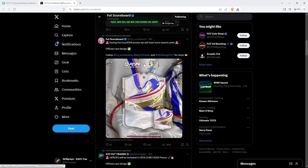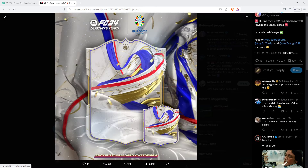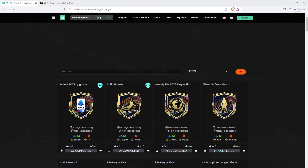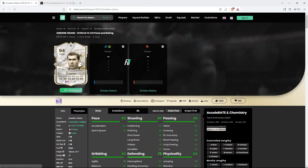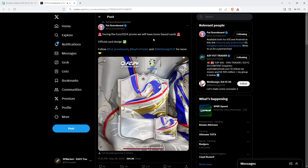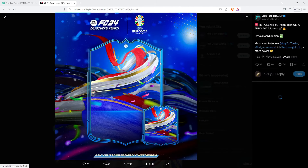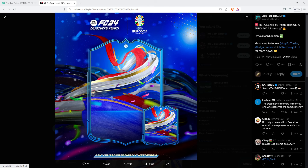I want to talk about the official Euros card design for icons. Have a look at how good this card design actually looks. When I look at this straight away, I think of the 94-rated version - this card reminds me of that card design. That is the official card design for the Euros icons coming soon. I do think this will be the next promo after Ultimate Team of the Season.